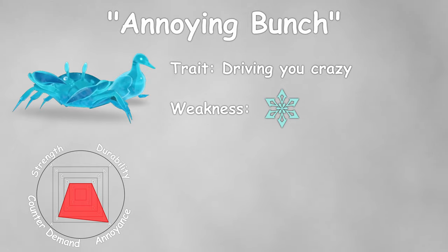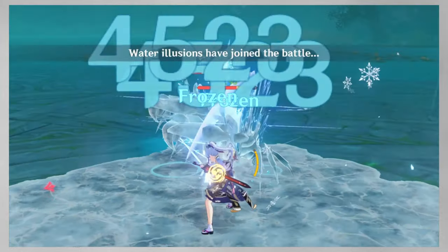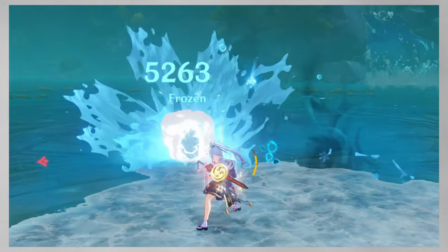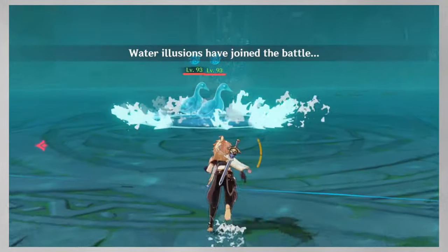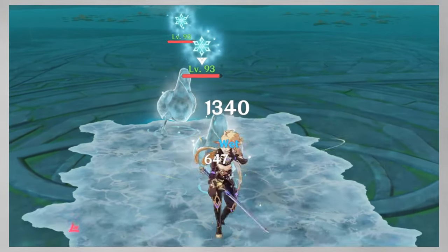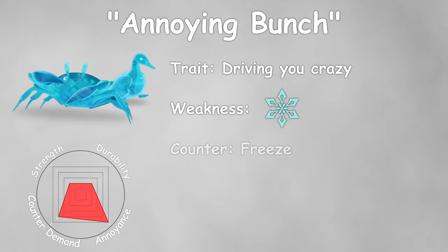They can be easily countered with Cryo. It not only deals additional damage but also freezes them, preventing Crabs from spitting and running away, and completely disabling Mallards' vortex. Without Cryo, they become much scarier if you don't have enough damage to kill them quickly.